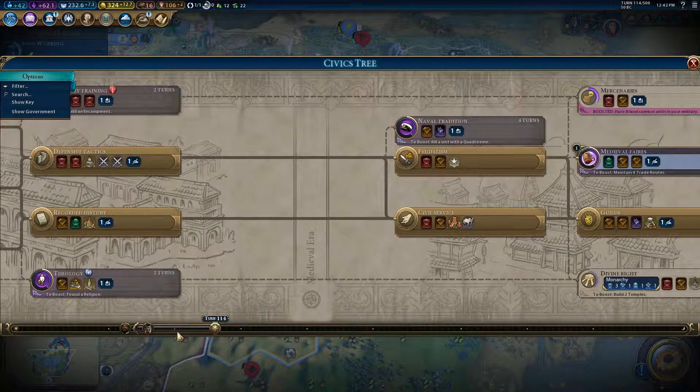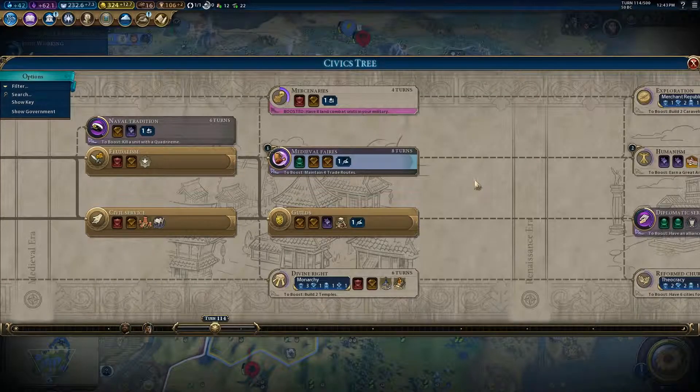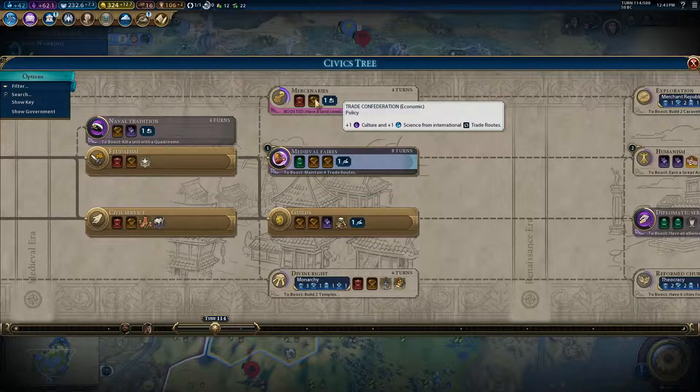Another important tree is the Civics Tree. It's more related to sociology and philosophy and how the different ideologies of humanity have evolved. Just like the technology tree, it gives you extra buildings and even things called policies that allow your civilization to get certain bonuses.